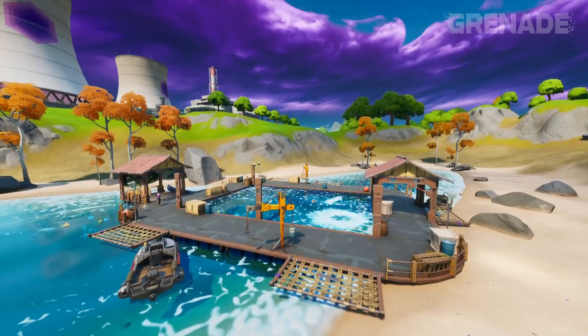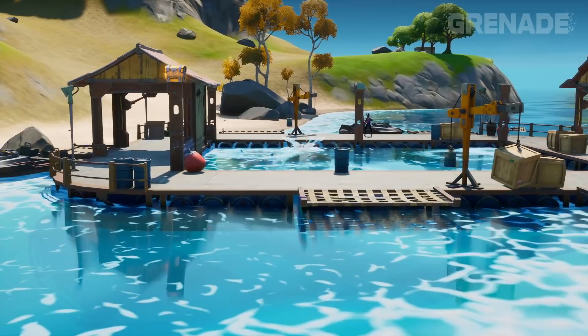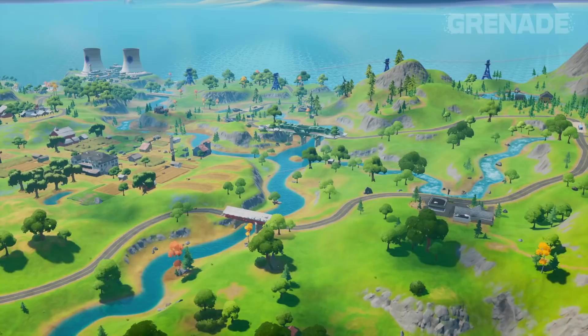Here's a funky update which I have no idea what it represents. Up by Steamy Stacks there is a cove which originally had an RV camper. Well now the water levels have plummeted and this thing is here instead — a simple shack with a basic fishing hole. It makes no sense at all right now. Could it be challenge related, or will this expand into something new? Something feels wrong here — help a brother out.